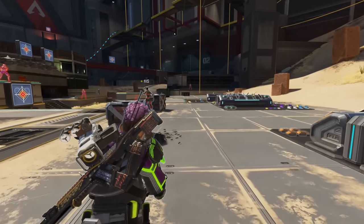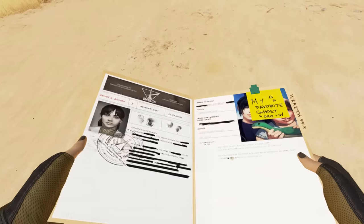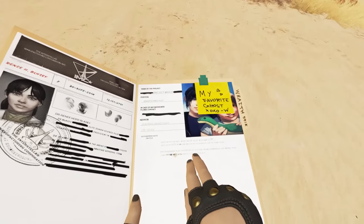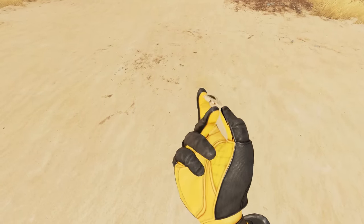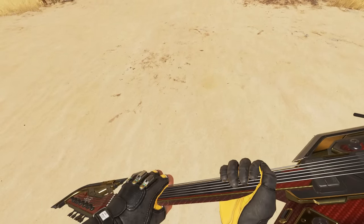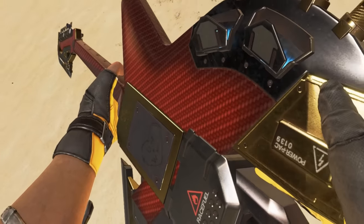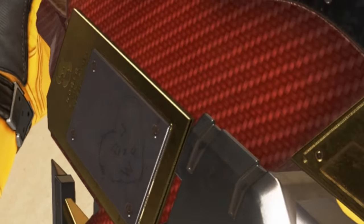These animations definitely give the legends more personality. A major way to express that is through heirlooms, giving a lot of lore and facts about them. Fuse is no stranger — in two of his heirloom animations it confirms he's in a relationship with Bloodhound. One shows Fuse displaying a pic Bloodhound gave him in a tribal style, and the other shows his and Houndy's initials in a heart.